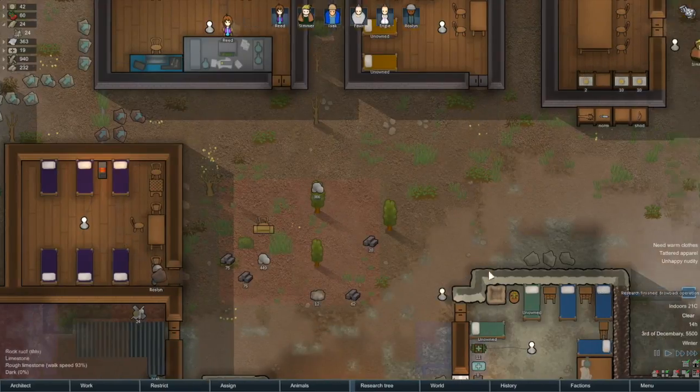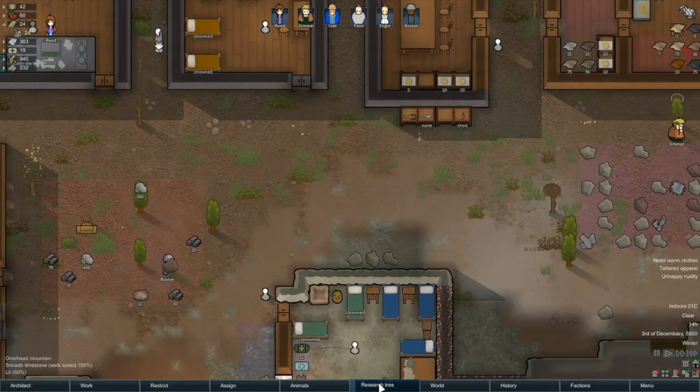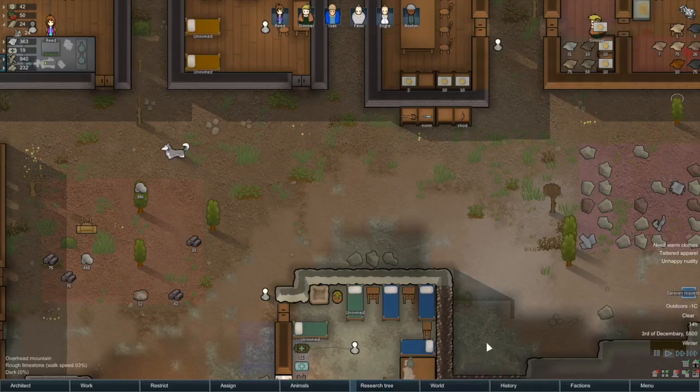Our research is done. Let's take a look at the research tree - they're starting in on gun turrets. It's not a very big one, only 800, so maybe we'll let them do that and then move on to hospital beds a bit after. They're already making good progress.